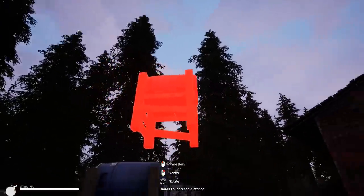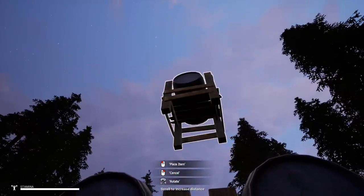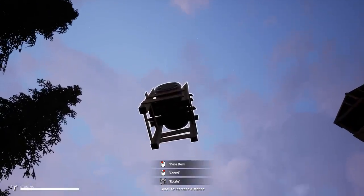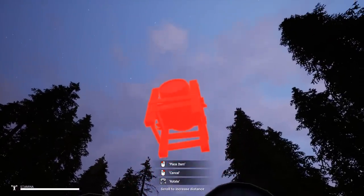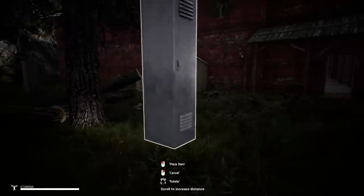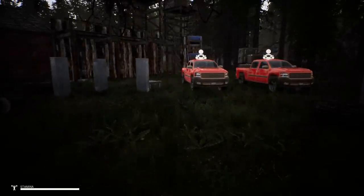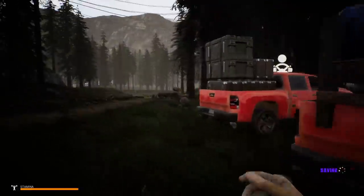I'm trying to get the barrel centered on the truck — this is going to be difficult. It's not bad, actually pretty close. I might just have to drop it and hope for the best. Sometimes when I move certain objects they get a little buggy, and once that's happened I can't rotate — I'm pressing Q and R and it won't rotate. Sometimes it'll disappear and reappear in a nearby spot and then the rotate button stops working. I could save and reload to fix it.